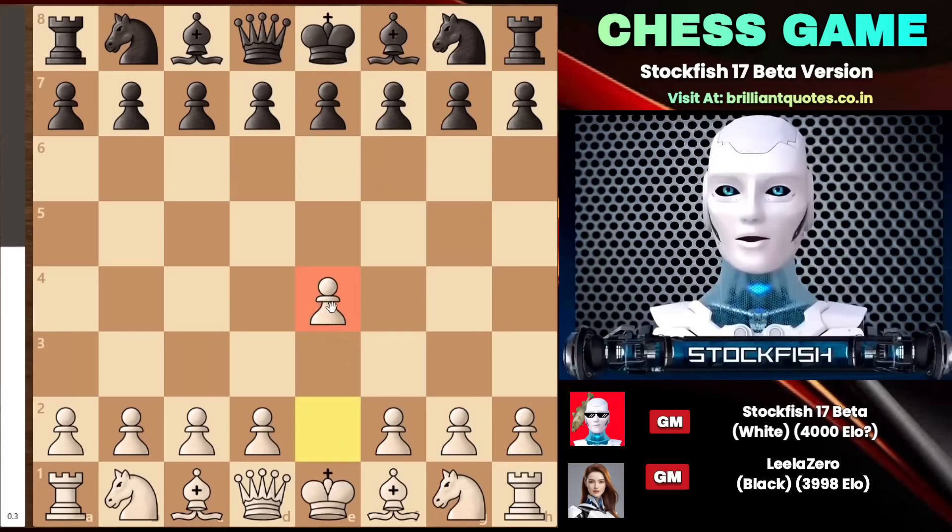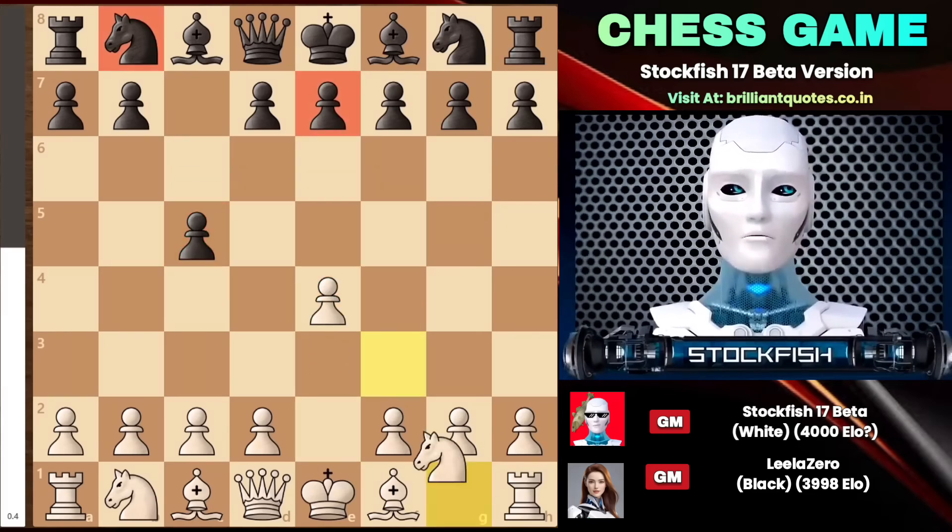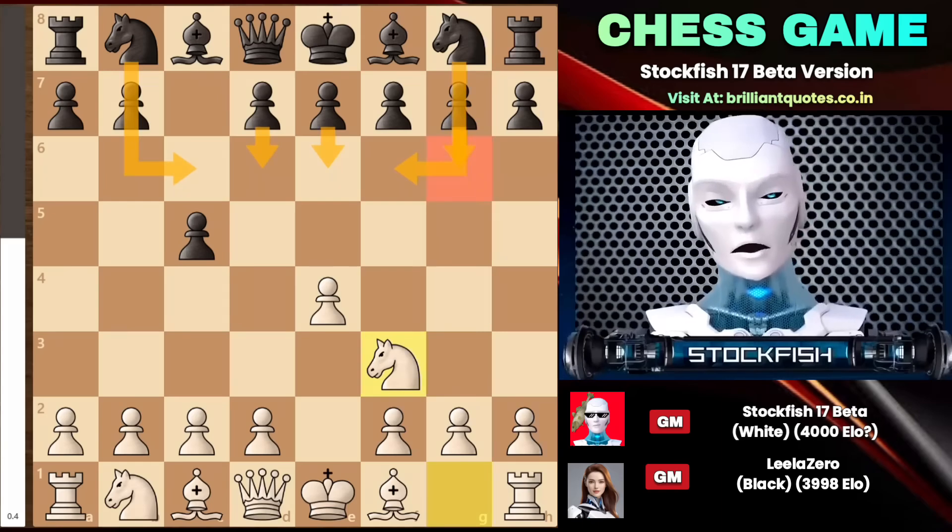I began the game with e4, leading to the Sicilian defense, knight f3 variation. You have many options to consider, as the Sicilian defense is full of theory and tactics.